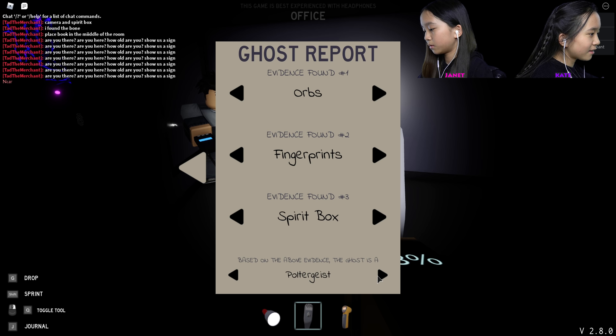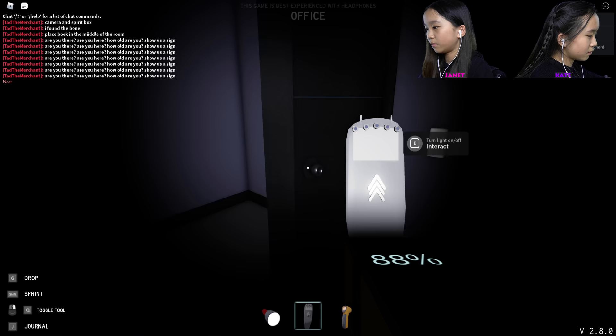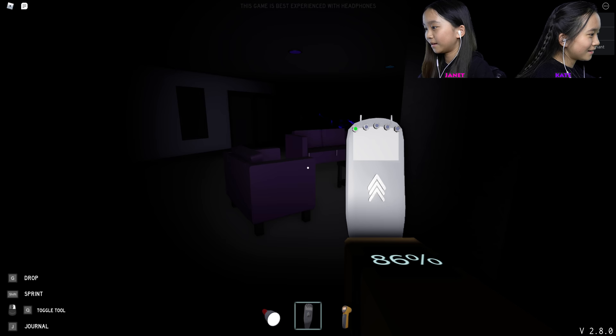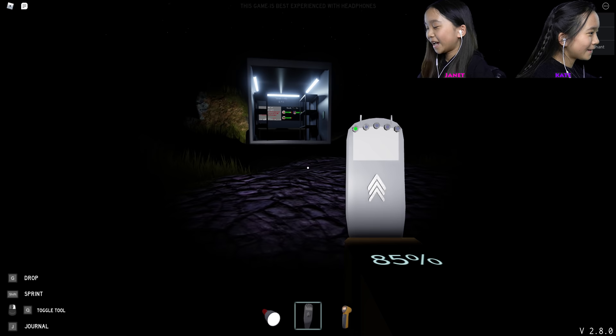The Poltergeist! So I guess we gotta go back to the car. Yeah, we can go back to the car now — we figured it out. Okay, let's get out of here safely. Oh, I really don't want to die at the last second. How do you know your way out? I remember. Go go go — okay, we're safe out here! Yay! Okay, I just want to know what the Poltergeist can do.